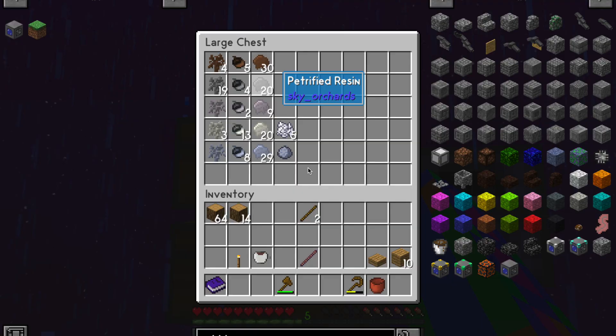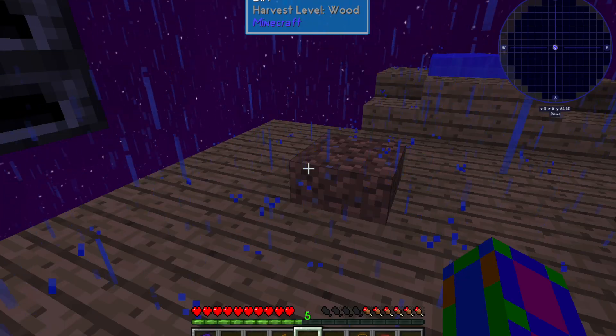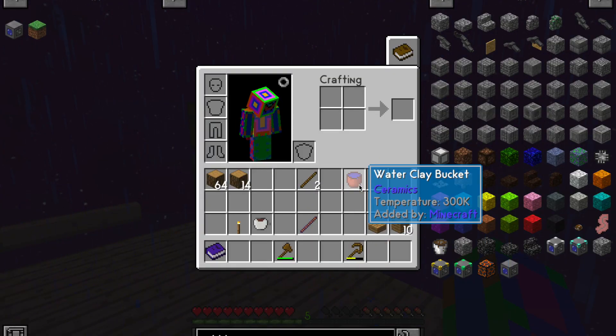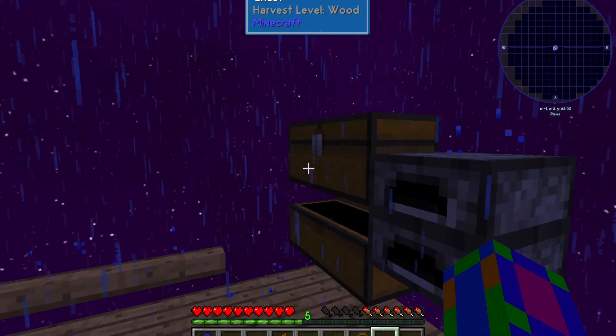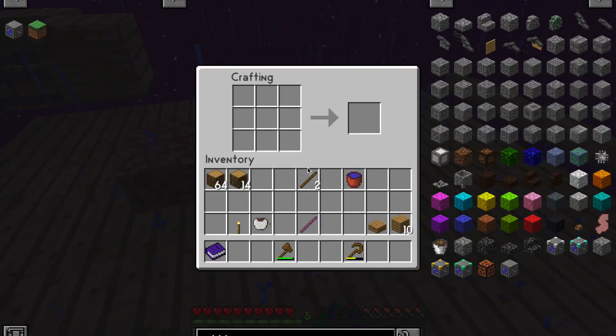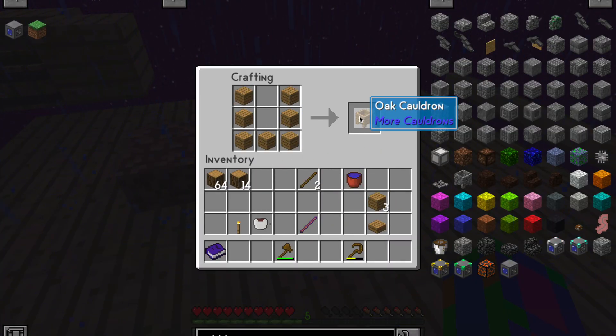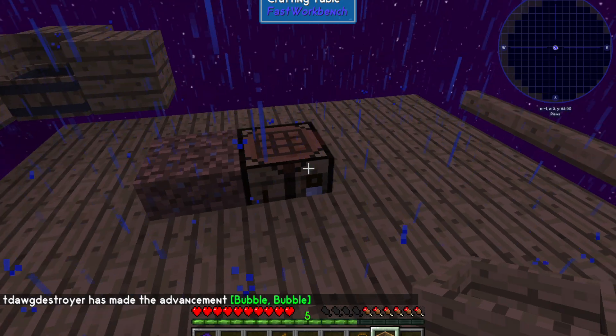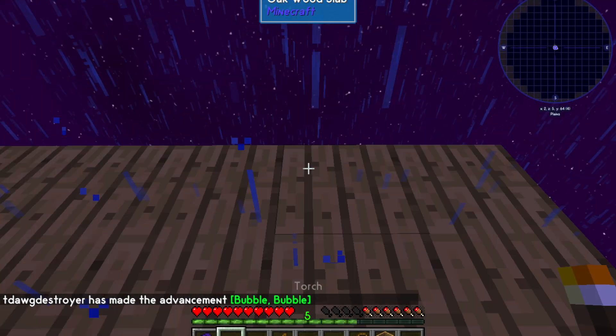One thing we already have is one bucket, which we can use to get water. So that's already one thing done, but we need a bucket of lava. To get lava, what we need to do is make a cauldron and put it above a torch.